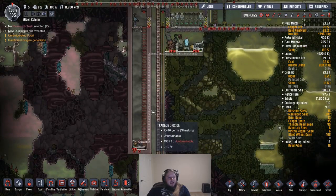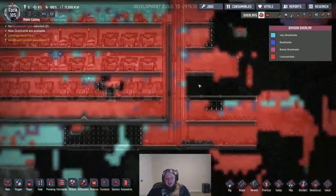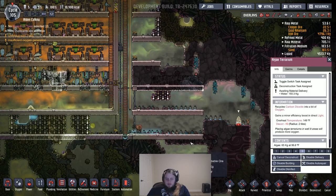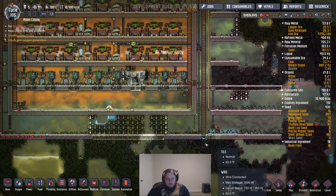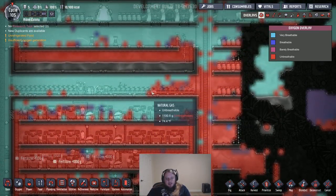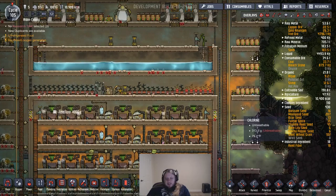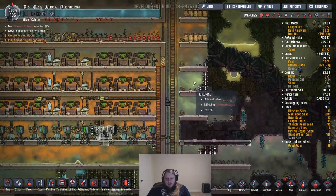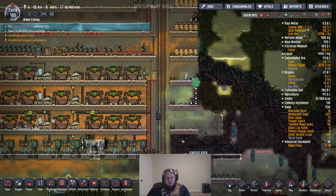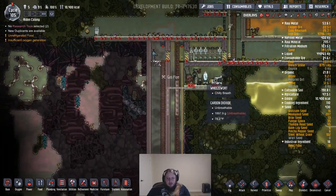Let's do this. Insufficient oxygen generation? The oxygen generation looks fine guys — everything's okay as far as oxygen generation goes. So this is doing its work but we still haven't made a dent in the fact that this natural gas and this chlorine are here. This is difficult to deal with. Okay, we got our wheezewort in here.